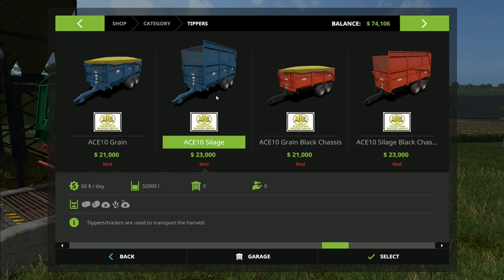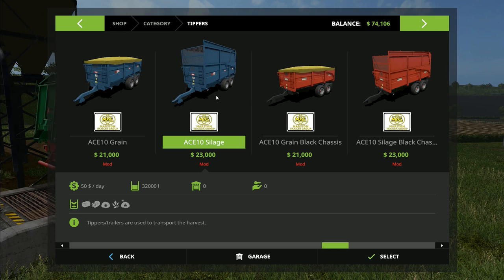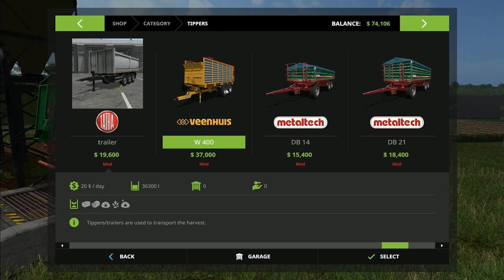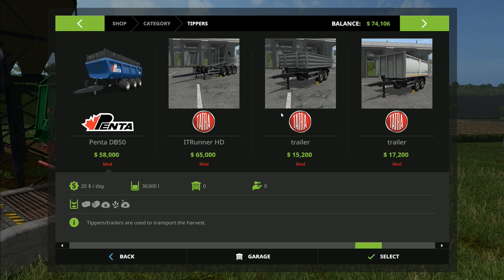And the Cowaco Radium 50 - it's a 32,000 liter trailer with opening and closing lids. Then we have the ACE 10 silage trailer, the Maston silage trailer - this one's much smaller at 20,000 liters. And then finally the Vienhaus W400 at 36,000 liters - that was the biggest of the trailers.